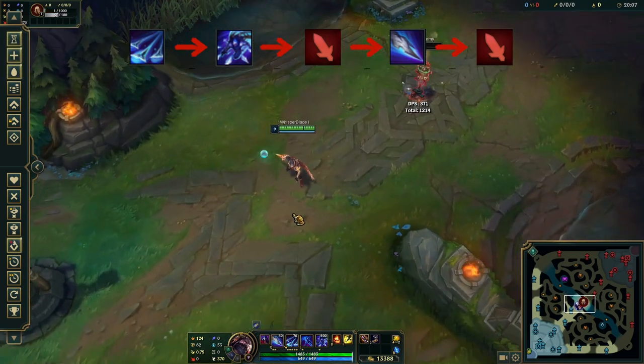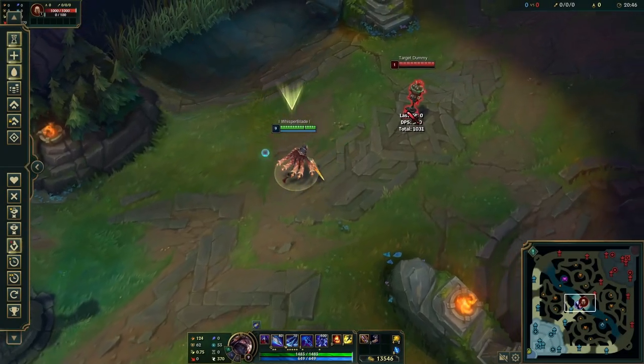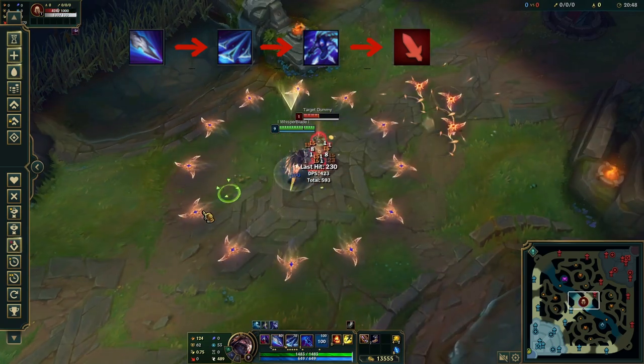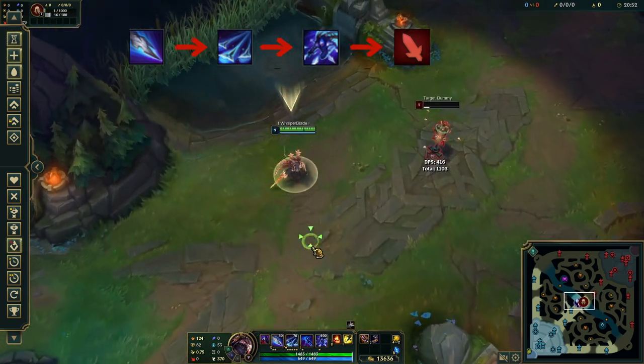The second combo is the highest damage combo at level 6. The last combo is Q, W, R, Auto. This combo is used to catch people who are trying to run from you.